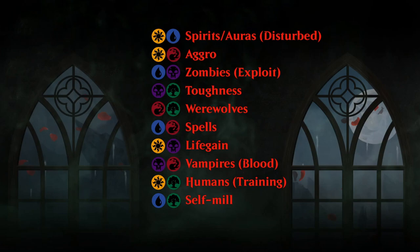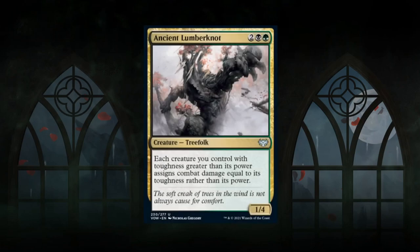Now it's time to look at the actual cards, starting with Ancient Lumbernaut — a 1/4 Treefolk at uncommon. This is the black-green signpost uncommon, and it says each creature you control with toughness greater than its power assigns damage equal to its toughness rather than its power. This is the card you want to draft around, getting as many high-toughness cards as possible. This gets a B grade.